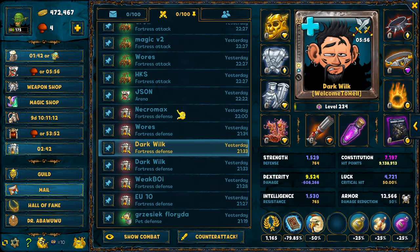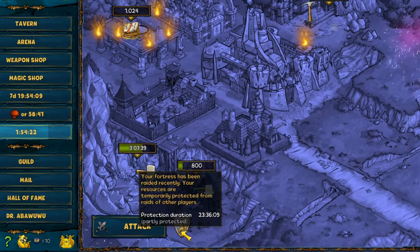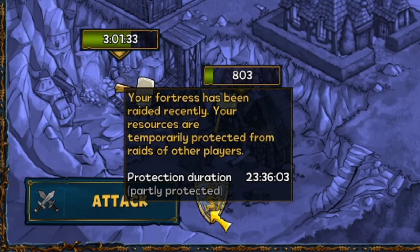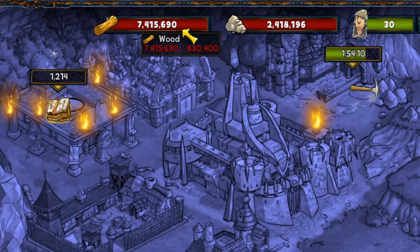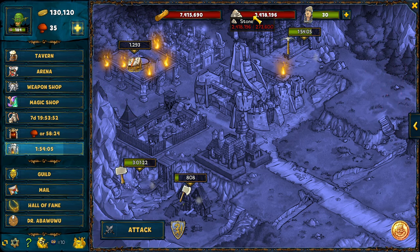Another advantage is that always when you get attacked, your fortress enters partial protection mode for 24 hours. This means that for 24 hours no other player will be able to steal resources from your main fortress building, which is a great way to protect your loot and build up a big stack. If you are not in partial protection mode, the next player who successfully raids your fortress will steal 10% of all the wood and stone that you have stored there.